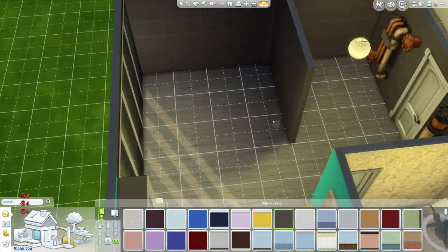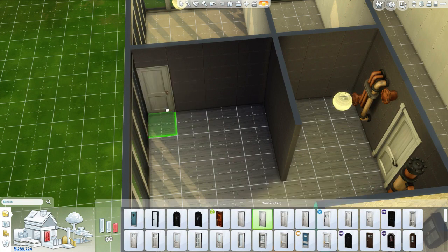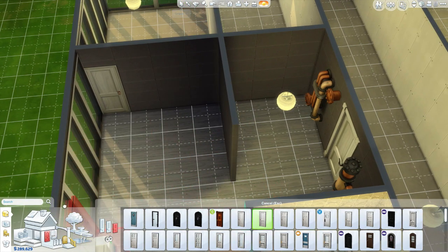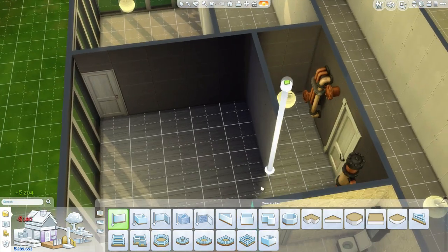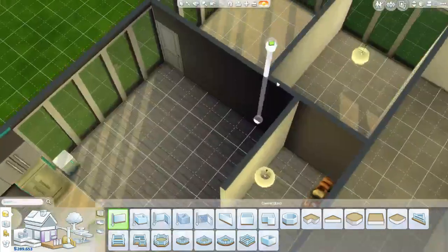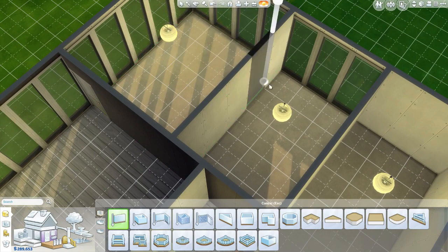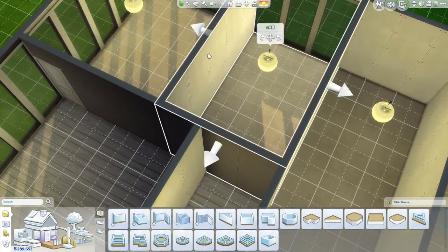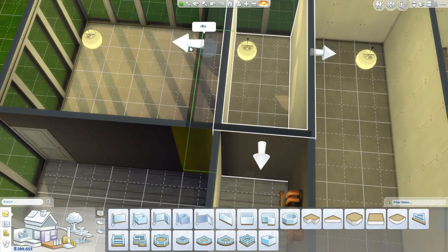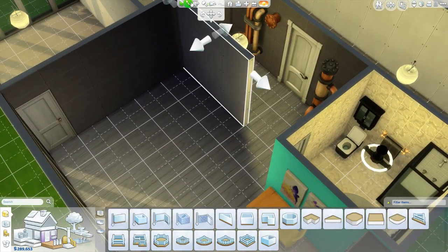I'm going to do this half wall too because I just kind of feel like there was something here. I cannot remember for the life of me, but I'm going to just put one there. I know there's a door here that goes into my bedroom, and then there's got to be room for a TV and a couch. I'm driving myself crazy with this wall! Was there a wall here? Was that a thing? For my sanity, I'm putting this wall here. My sanity is necessary.